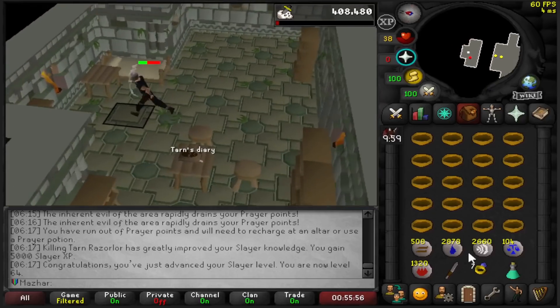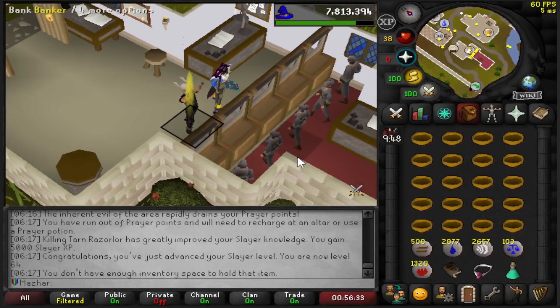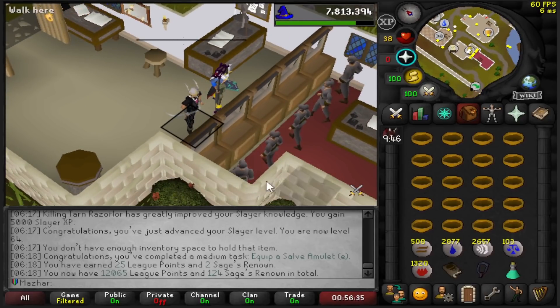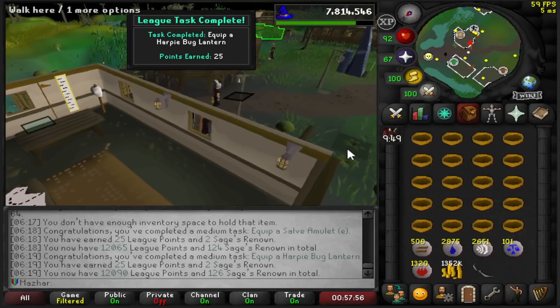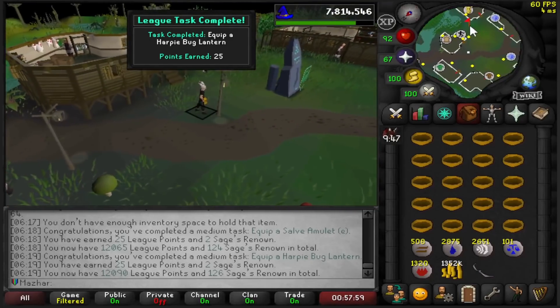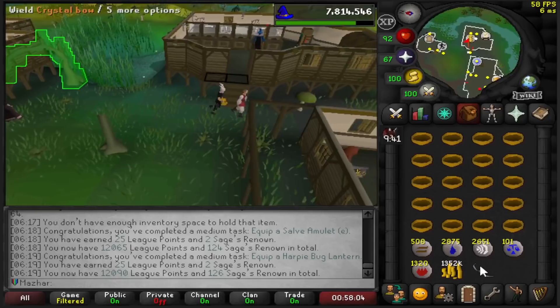Tarn's Diary — I'm pretty sure this is a task. Let me go ahead and imbue this and wear it — 25 points for equipping a Salve Amulet E. I cut my Harpy Bullseye Lantern: 25 points. All I did was just buy this off the Slayer Master — I just needed the requirements to wield it, which I already had.